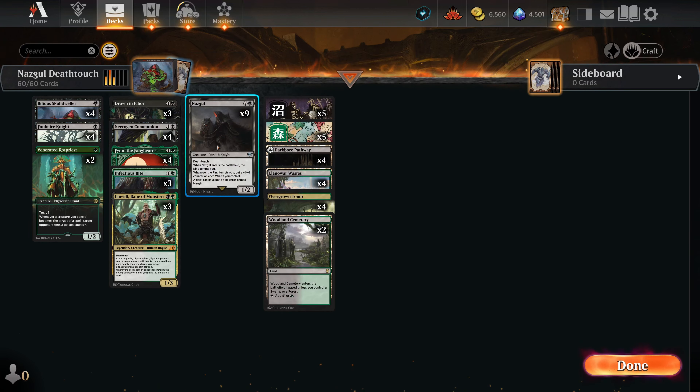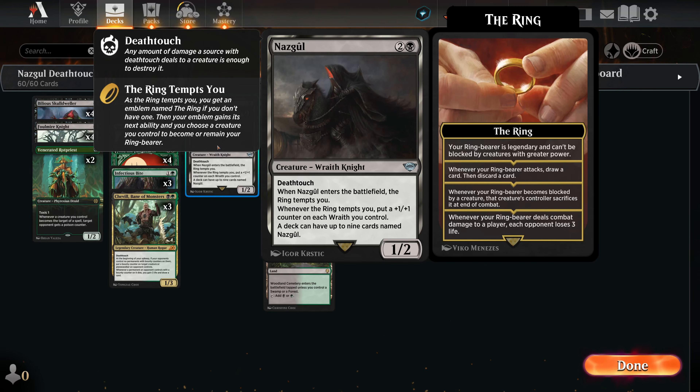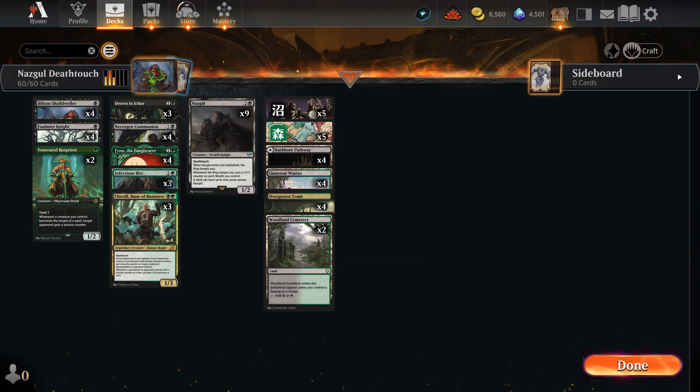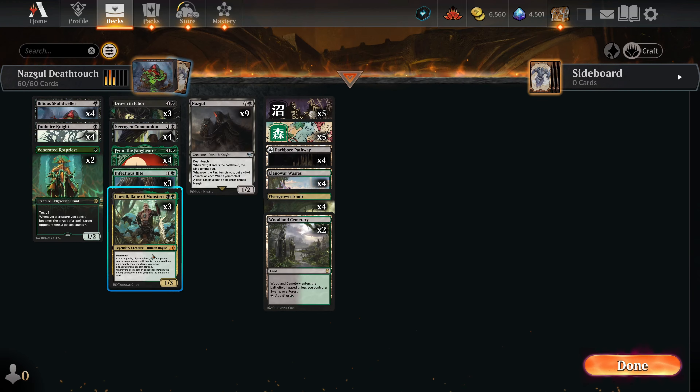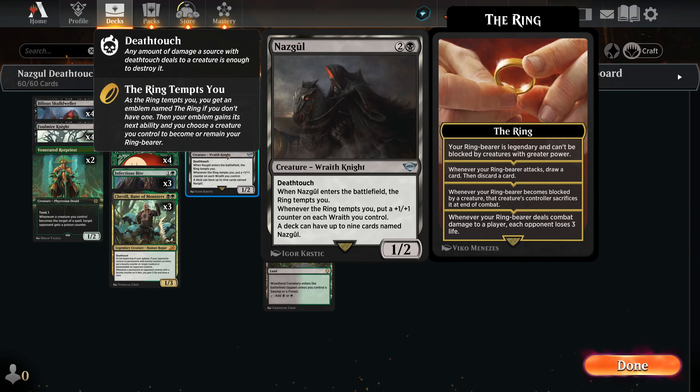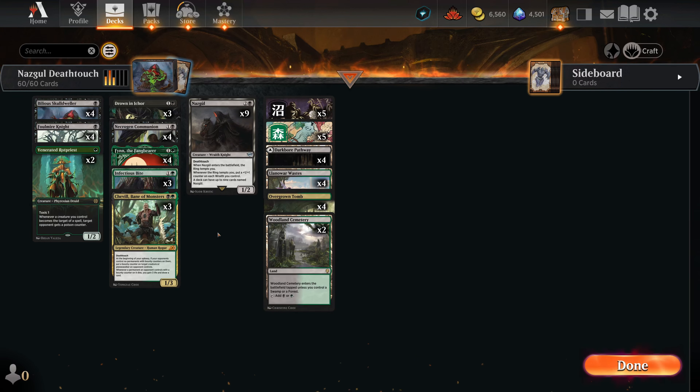We can also have 9 copies of Nazgul per deck, which we are choosing to play today. So we want to make this thing really big with multiple copies, putting counters on each Wraith. Then we want to use the Ring Power to get Death-Touchers through so they can trigger with Finn, and in general get any creature with Necrogen Communion on it to hit our opponent. Pretty much all of our creatures have one power, so they can almost be blocked by nothing, which is pretty cool.